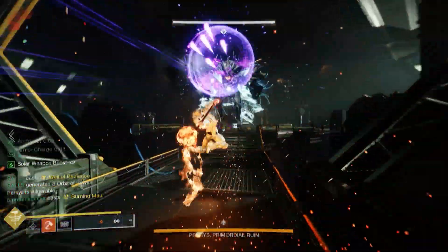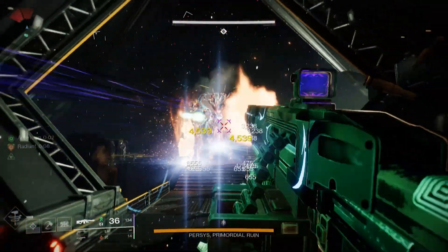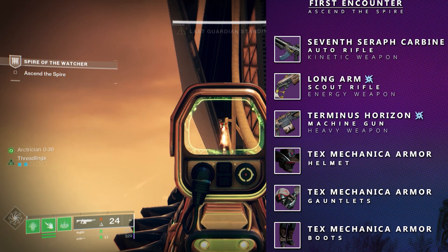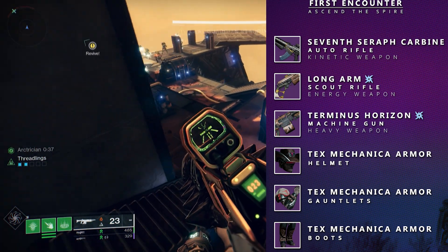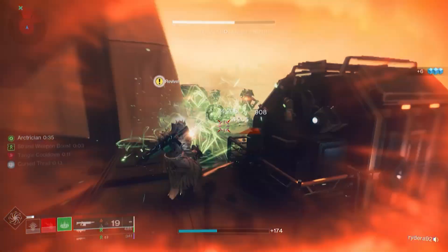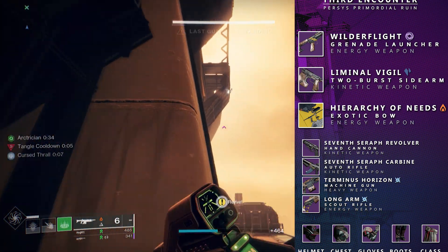While the Spire of the Watcher is a bit more difficult than some of the other dungeons, it does offer an extremely lucrative farm out of its first encounter. By repeatedly farming this encounter, you'll be able to snag helmets, gloves, and boots, along with the Terminus Horizon Machine Gun, the Long Arms Scout Rifle, and the Seventh Seraph Auto Rifle. I do find the final encounter to be the most prosperous, since the final boss drops multiple items, giving you more chances at snagging some high stat Artifice Armor.